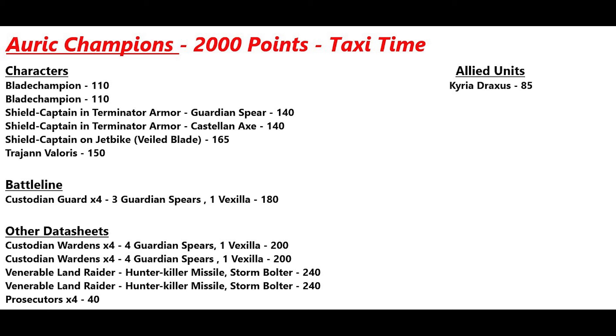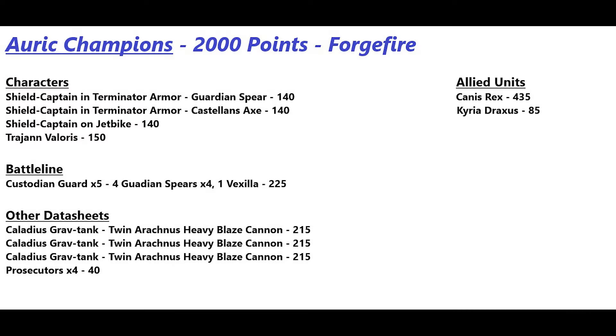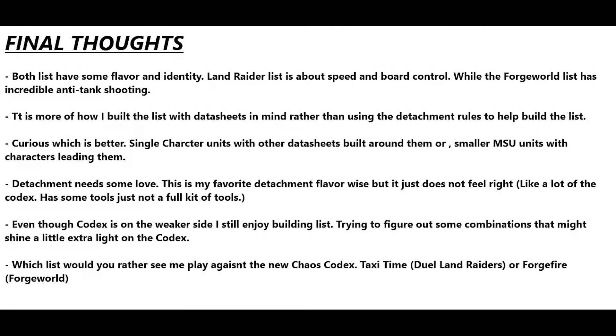I still feel this detachment needs some love — it's my favorite flavor-wise, but it just doesn't feel right. Like a lot of this codex, it has some of the tools but not a full kit. Every detachment has some cool things, just not enough consistently useful ones. Even on the weaker side, I still enjoy building lists and finding combinations that shine a little extra light on this codex. Which would you rather see me use against the new chaos codex — Forge Fire with all the tanks, or Taxi Time with the Land Raiders putting pressure on those chaos Space Marines? Thanks for watching!